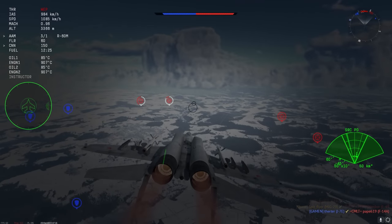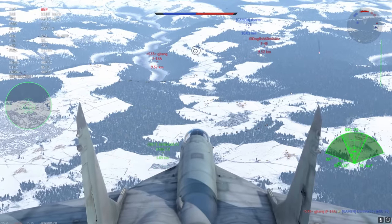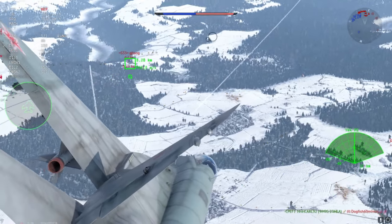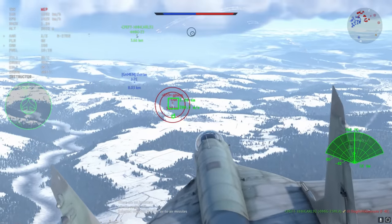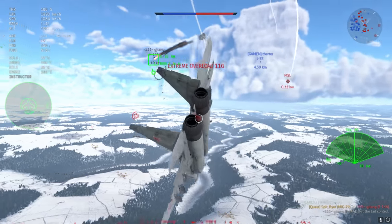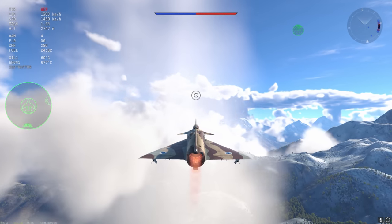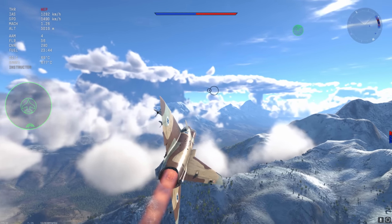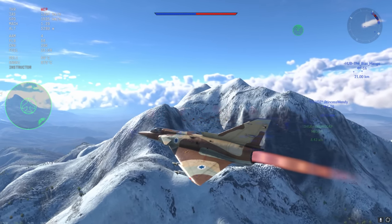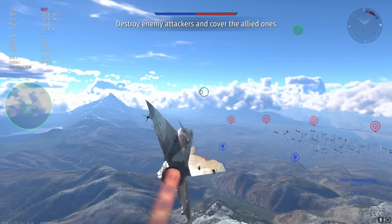The SU-25 Frogfoots should also go up from 9.7 to 10.0. These planes are ground attackers — they should not be dominating air battles like air superiority fighters. Not only that, they choke up the matchmaker with the R-60Ms, which are all-aspect, high-G-limit missiles — very easy kills against subsonic planes without flares. Any Sabre, any MiG, anything incapable of flying above 1,200 km/h simply cannot get out of the way of an R-60. Despite being subsonic and somewhat obese, the SU-25s should be facing jets of a higher caliber, since their primary role is attacking ground targets, not air targets.